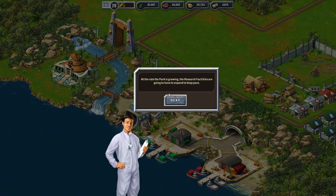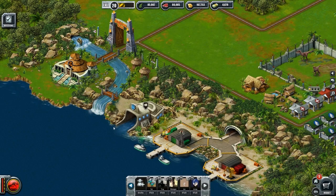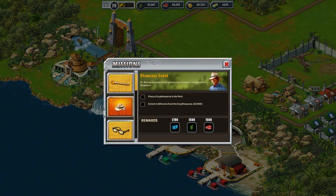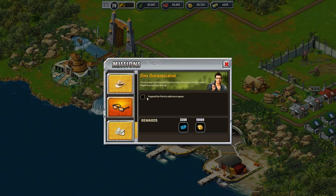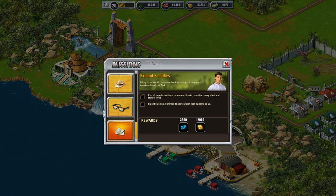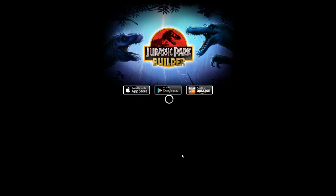Does this guy mention anything? At the rate the park is growing, the research facilities are going to have to expand — build two new decorations. Hammond likes to reposition every plant and statue — build one building. Hammond likes to watch each building go up. What other quests do we have here? Have an Allosaurus — that's expensive. Expand the park — I thought we just did that, and he gives you 10,000. Place two new day cards. No quests related to this, but let's go to the Glacier Park.